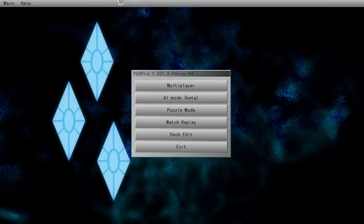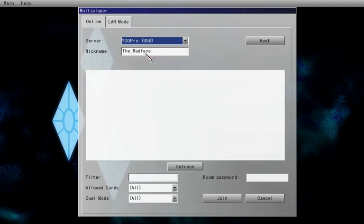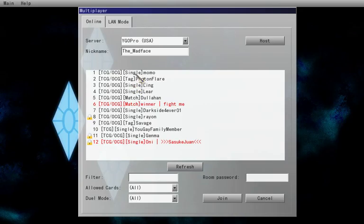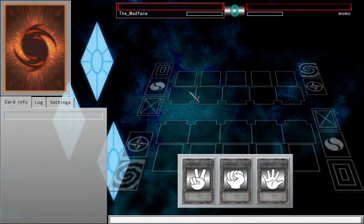Hello, this is the Madface and today I'm going to play Yu-Gi-Oh Pro. Now my knowledge in Yu-Gi-Oh is decent — at least I know how to play while following the rules, and that's about it. Now I'm gonna play some random guy. Let me see who's up for some dragon punishment, because I made a basic dragon deck, so hopefully it'll do well.